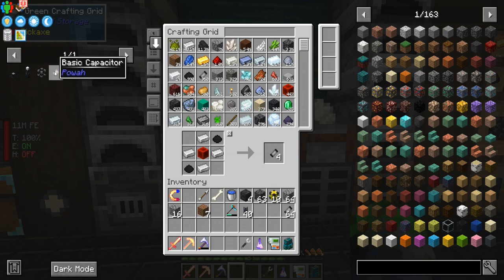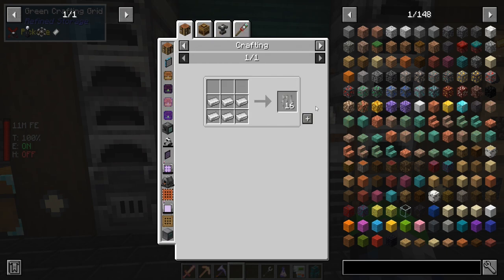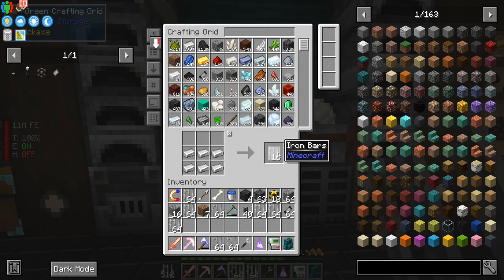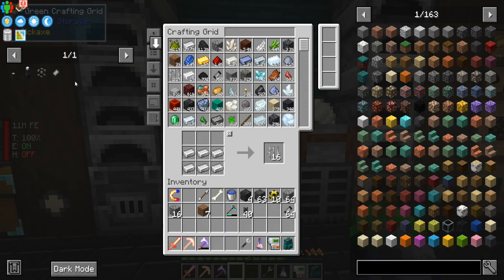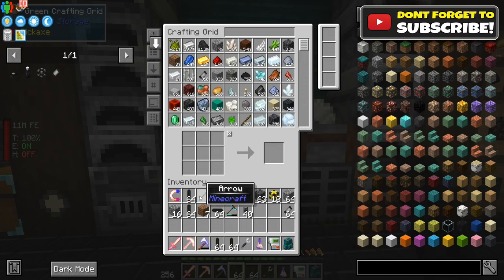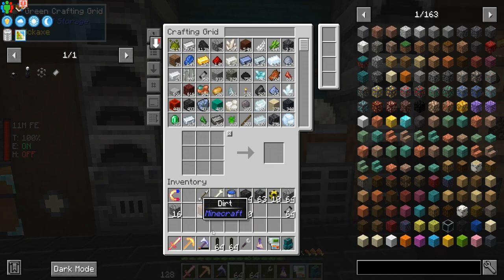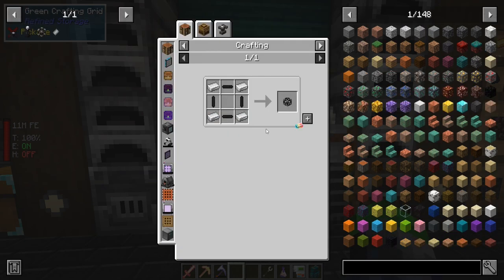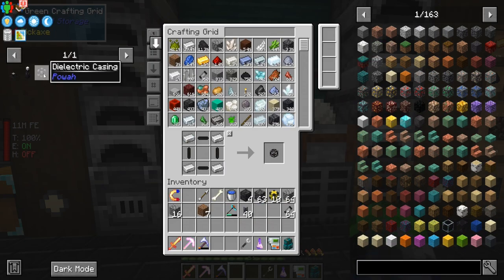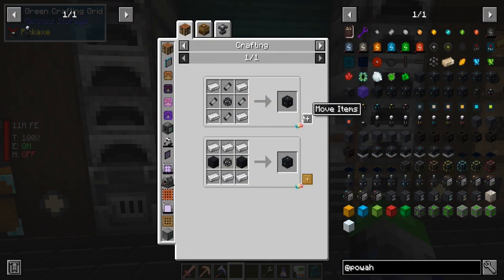We have basic capacitors. Now we need to make a couple of these guys, which is going to utilize more iron — iron bars specifically. Because we have so much we can kind of do this. We'll do a couple stacks of these, and if you just put these back in the crafting window you can do that. Now we have a 50/50 split of all of those, so we can make a full stack of these guys. Let's get into power.